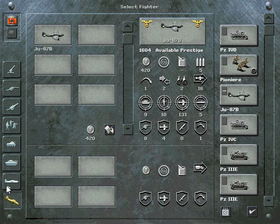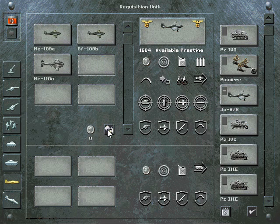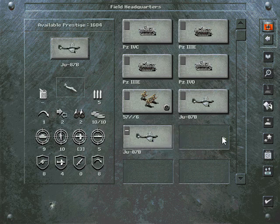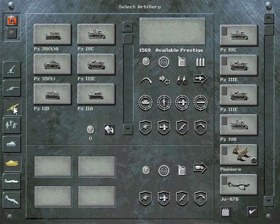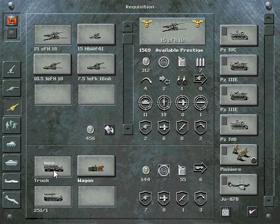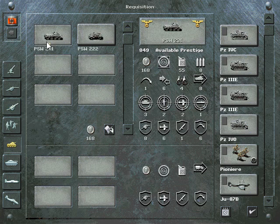We're going to need some artillery. You could get by with only one, but I like to get two to build experience since they're slow to build. I go with the truck transports because the tractor costs over 100 more prestige points — you just have to be a little more careful about not exposing your artillery. We'll need some tracked units as well.